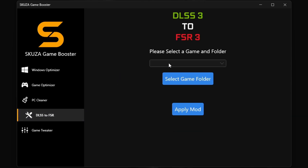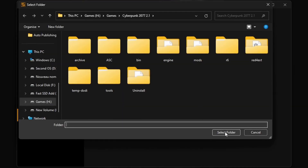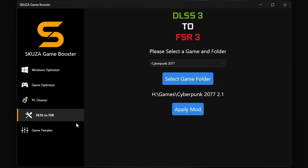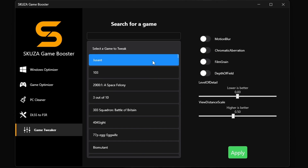The LSS3 to FSR3 tool doubles your FPS by converting LSS3 games to FSR3, making it compatible with more GPUs. This will make a big difference in how you play your favorite games. And with Game Tweak, you can customize your game just the way you like it.